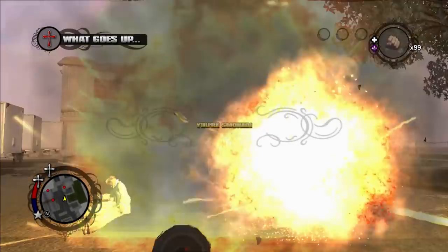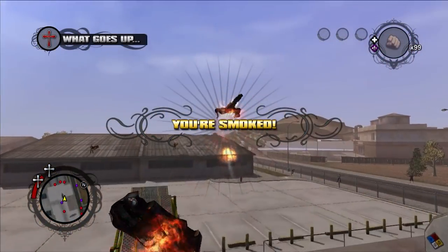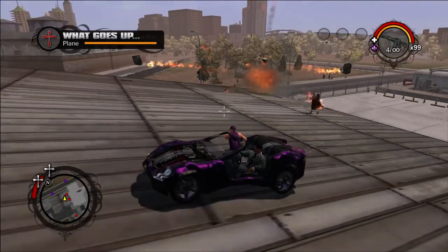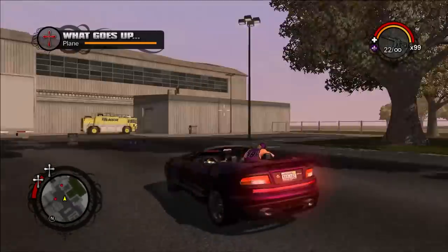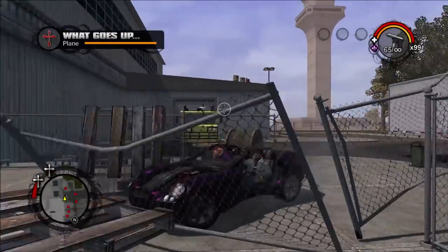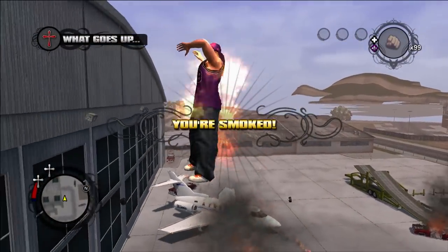Sometimes you see the culprit of your demise; other times you're taken out without a clue where the shot came from. So it becomes a matter of perfecting your aim in a moving vehicle, all while memorizing where all the Carnales members are standing. And of course Dex is no help — instead of driving directly to Angelo, he treats the airport like a skatepark and has to ramp off everything. Volition wanted to end a gang arc with a bang, but it's not supposed to bang the player 300 times.